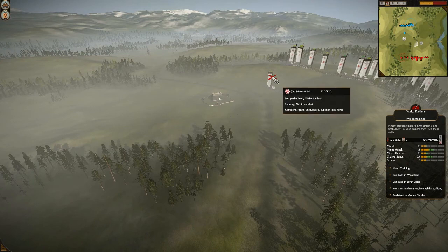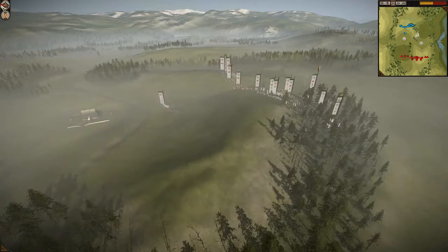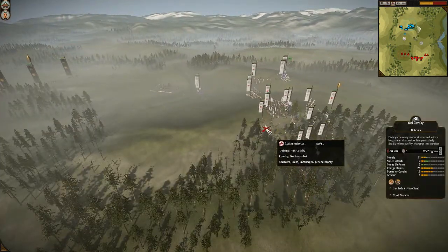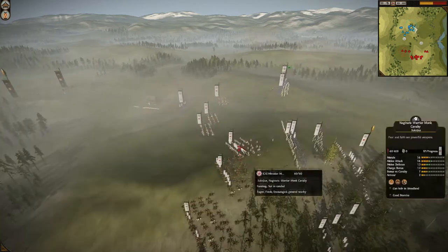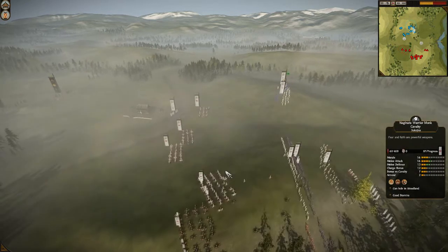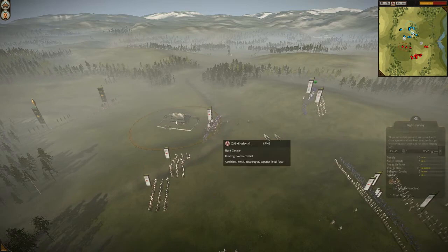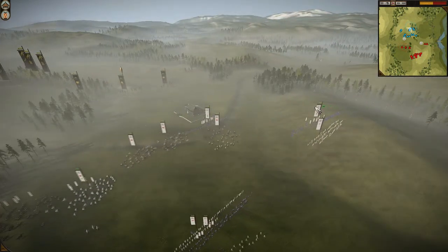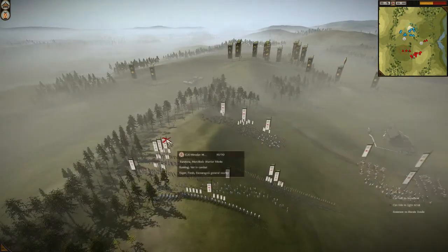Let's go in slow motion and look at his army composition. He has a Wako raider on the front, level 9. Then he has a Yeri cav, a Nagy nether warrior monk level 9, a Yeri cav level 4, a Nagy monk cav level 5 with warcry, 2 light cav, 3 light cav. Over on the far right we have a BP samurai level 8. Behind that a Nagy tendon, vanilla.